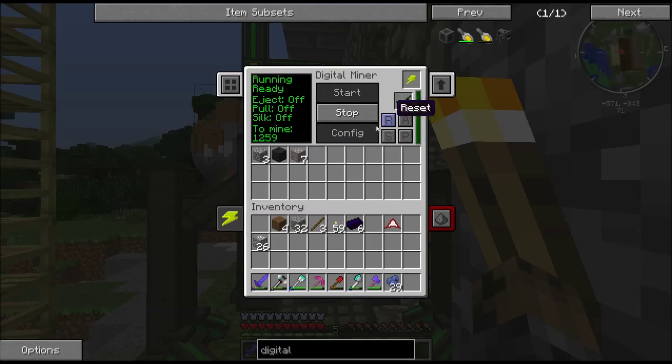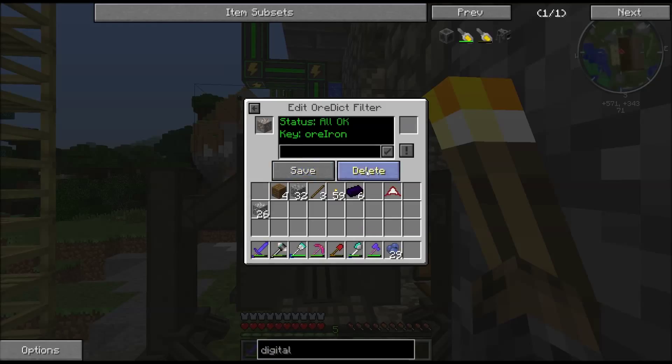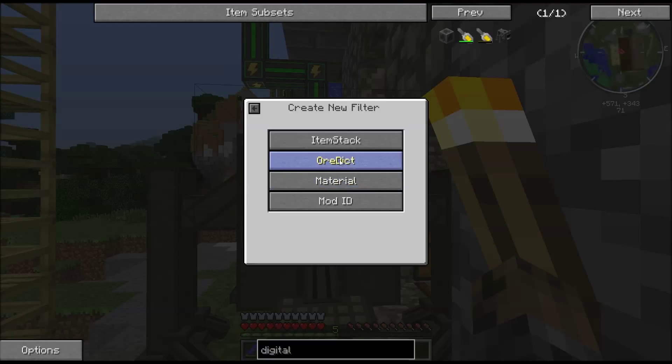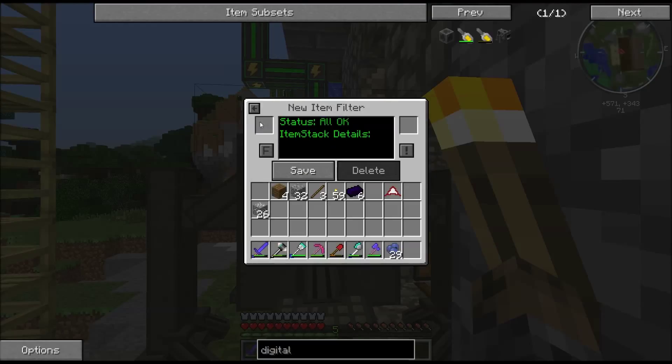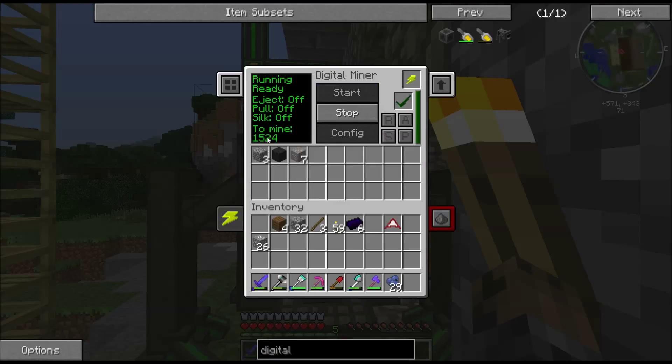I'm really not sure what it was doing. Let's stop again, reset the config and delete that filter. New filter - let's try item stack and put in silver ore and save it. Start. Yep, that's alright, it's getting silver ore.